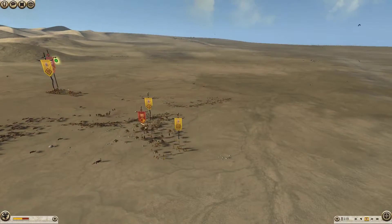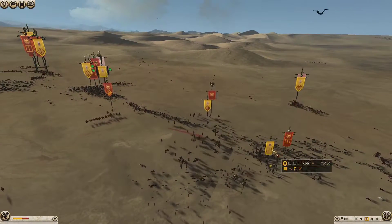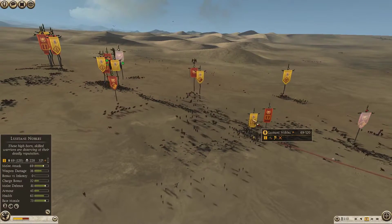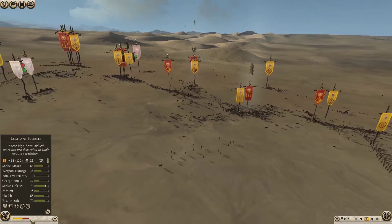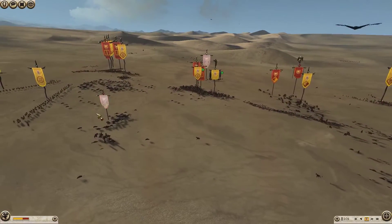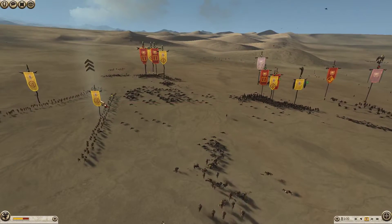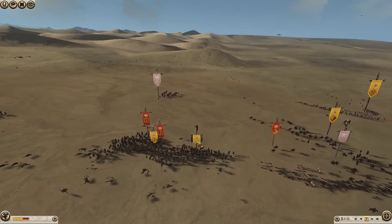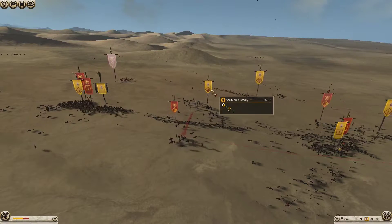My Iberian Slingers and other Slingers got caught, but the Lusitani Gorillas are doing great work — up to 228 kills. The Avacardi is going well. The Sock Equities are nearly gone, targeted by both my skirmishers. The General is doing some beastly work in the middle. And he's just lost his General now because of that Scutari Cav grabbing hold of it.